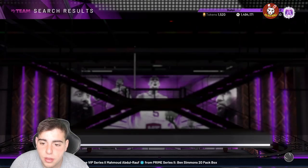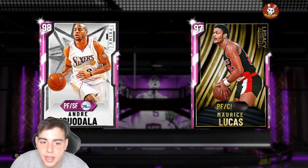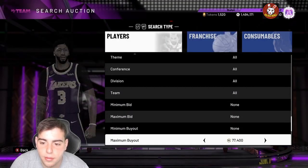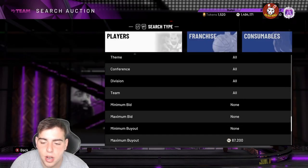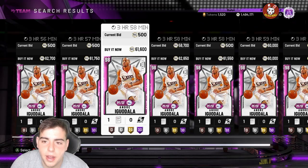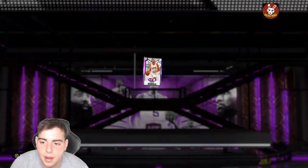Andre Iguodala is probably one of the best cards in the game for the price. This card is insane — he has Hall of Fame range, amazing defense, and he can play power forward. I would've preferred small forward or shooting guard, but I cannot complain. This is Iguodala. I'm about to snipe — I'm gonna try to get a snipe in this video.